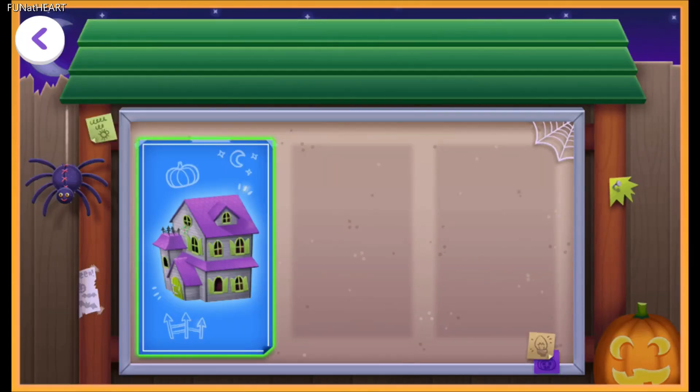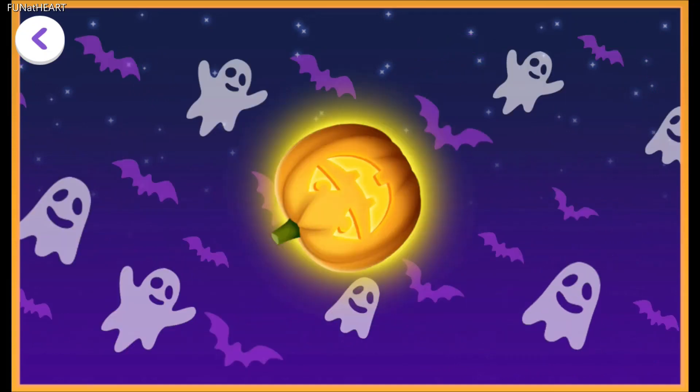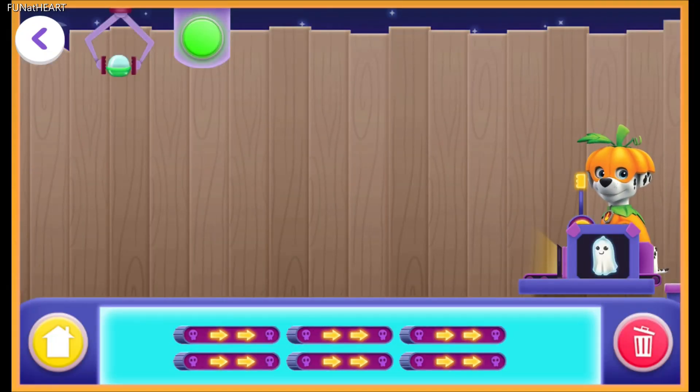Start with the haunted house. Time to build a Halloween machine to add creepy creatures to the parade float.